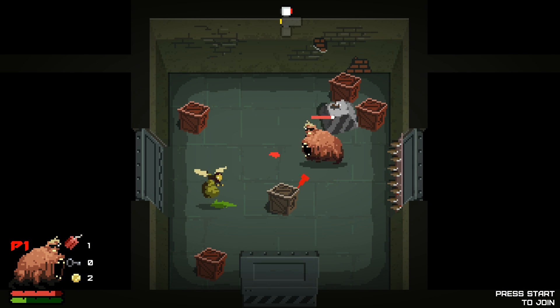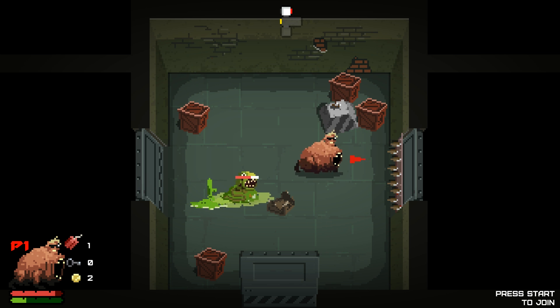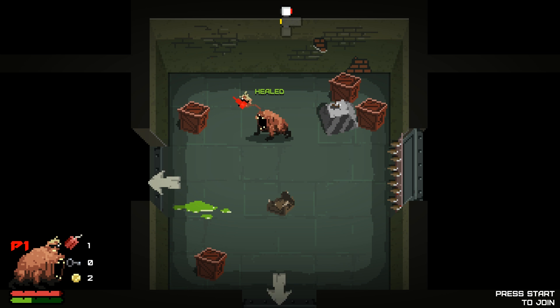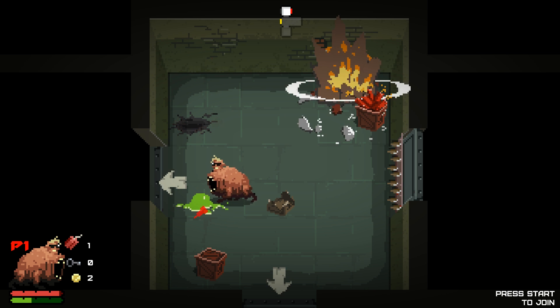So yeah, it is very arena-based, like Binding of Isaac — you have to clear the room. Here we go. Got to be careful of those dynamite boxes because they can hurt you. What's that? It's a spike room to the right.